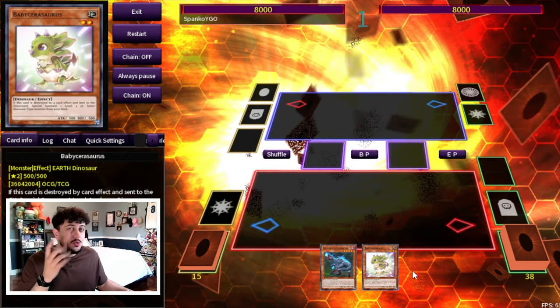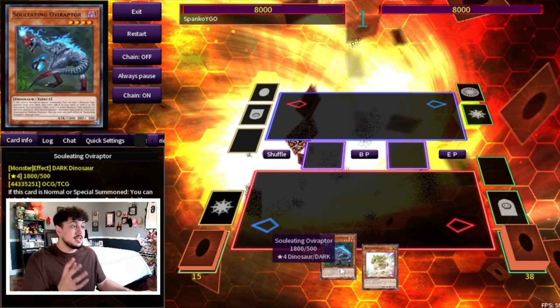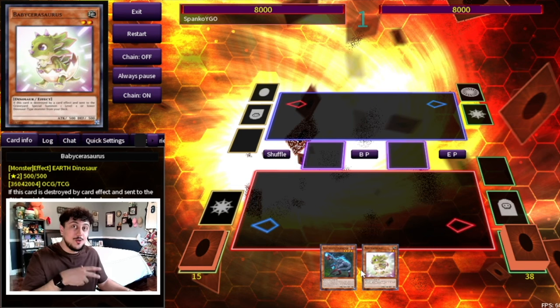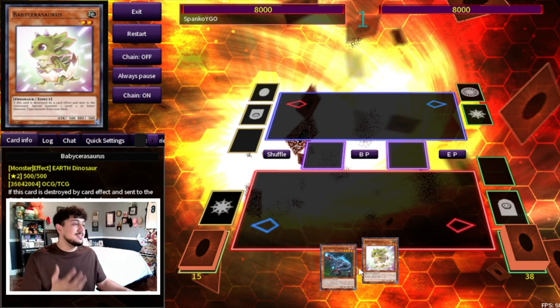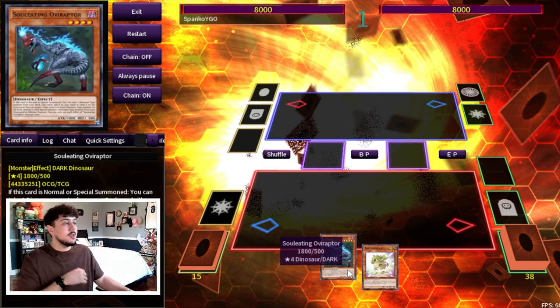I'm only going to be showing you guys one combo today, but keep in mind this exact same combo can be done with a multitude of different two-card combinations: Ovi plus Baby, Misk plus Baby, Misk plus Fossil Dig, Fossil Dig plus Ovi, Ovi plus Misk. There are so many different ways to do this exact combo. It's just very consistent, and that's what I really appreciate about this deck. I'll show you Ovi plus Baby as the most simplistic way — no matter how old this deck gets, Ovi Baby is just the best thing in the game.